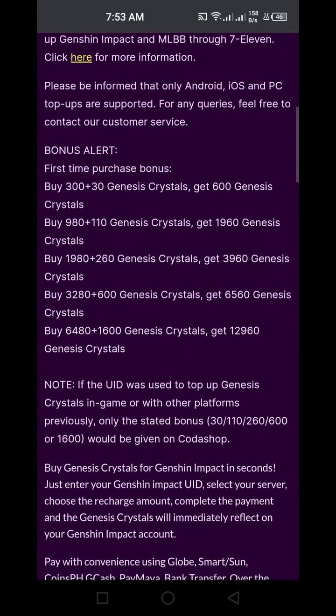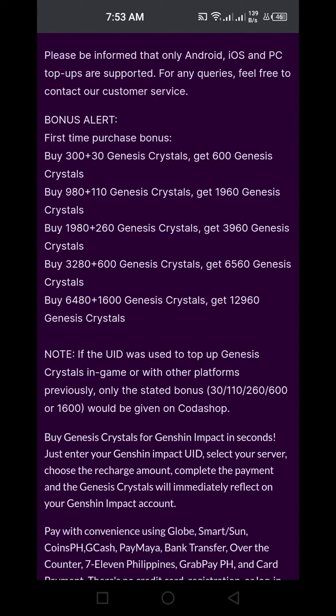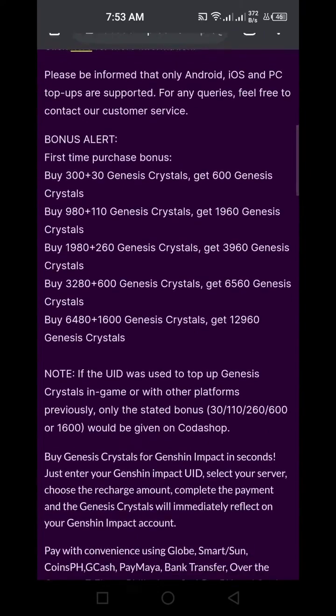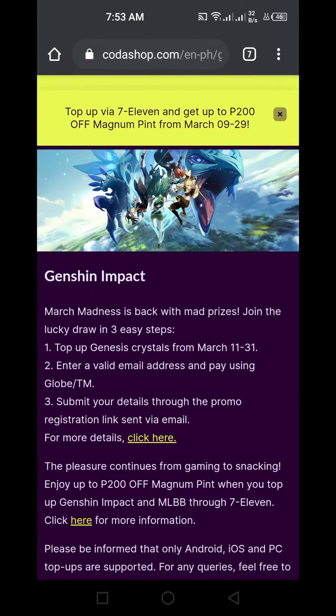I don't think this is great for buying Primogems because it doesn't have the double bonus — though it may depend on your location. They have also added the Welcome Blessing now, which is good. Just enter the user ID of the person you want to send Primogems or the Welcome Blessing to. It's good they added it in case you don't have any other option.